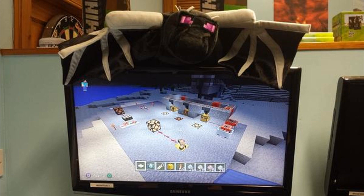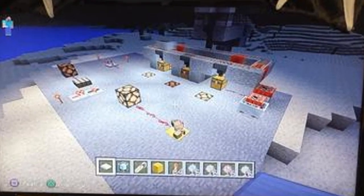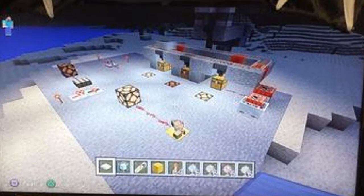Moving right into the video, let's take a look at the screenshot. Zooming in, let's start with the hotbar. It appears we have a light weighted pressure plate in the bottom left corner of the hotbar, followed by a beacon, a name tag, a gold block, what appears to be fireworks, and then a bunch of fireworks stars off to the right.